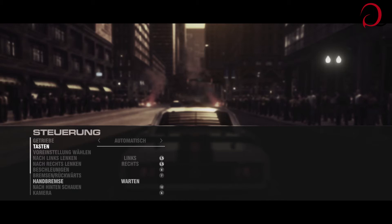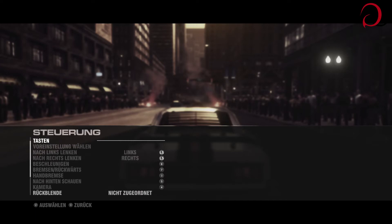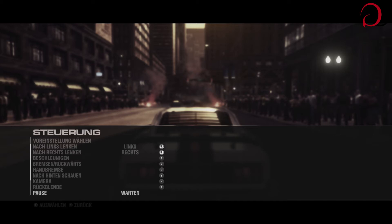Nach hinten schauen - jetzt habe ich die Handbremse ausgewählt. Kamerawechsel ist nämlich 4, nicht 6. Nach hinten schauen mache ich mal - auf welche Taste du mal schaust? Auf die. Dann haben wir nämlich Rückblende. Die kommt bei mir immer auf Select, bin das so gewohnt. Pause. Warte, 10.